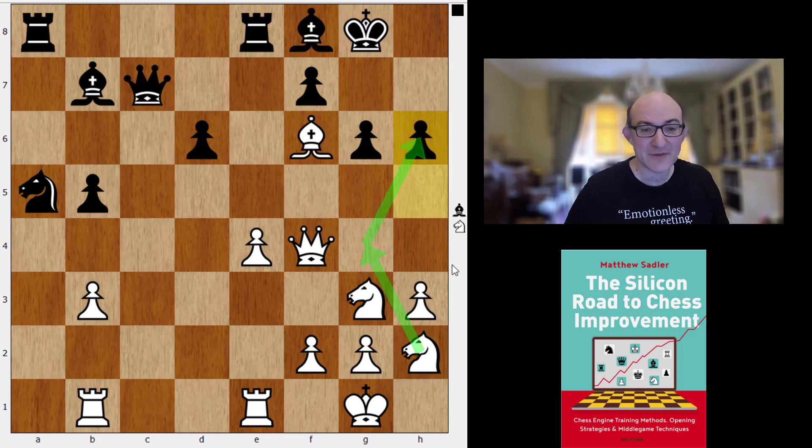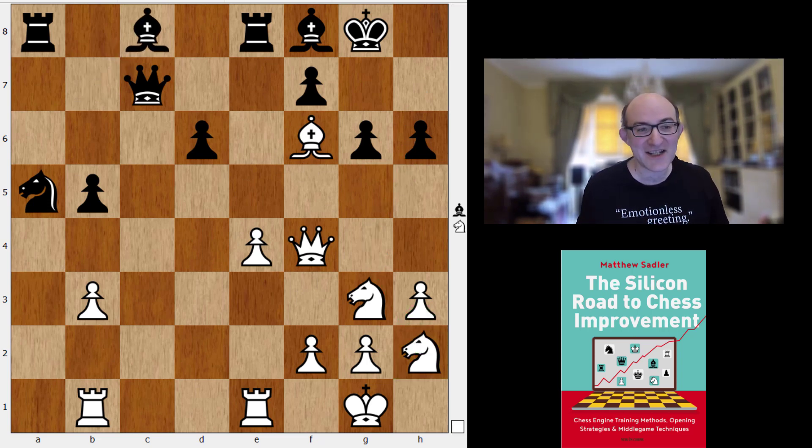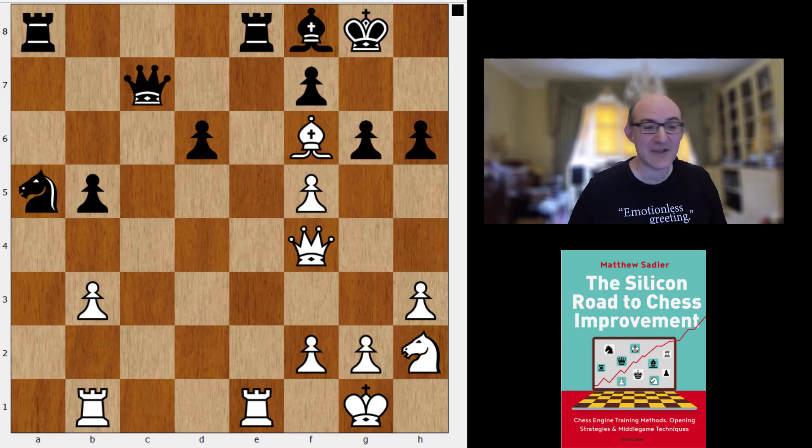Knight on H2 — the same manoeuvre we saw from Zahak earlier — coming into H6, and then this lovely move Knight F5. Bishop takes F5, E takes F5. Black has got rid of the light-squared Bishop but still has the Knight on A5, and now there are big threats against the kingside. Knight G4, Queen G4 — horrible.